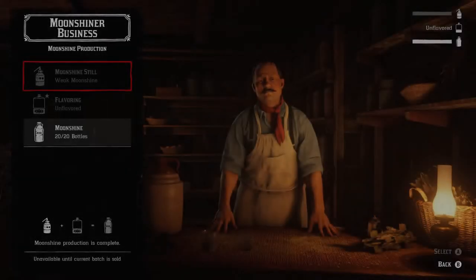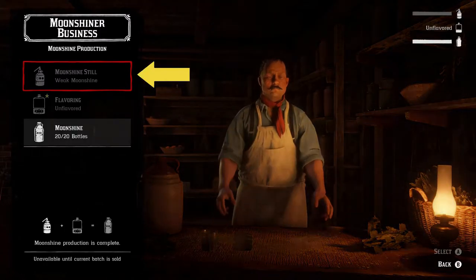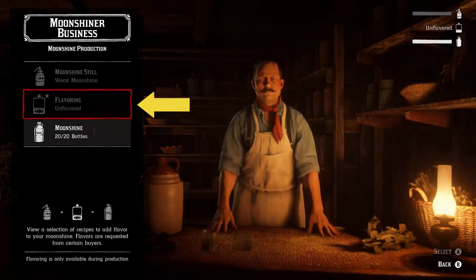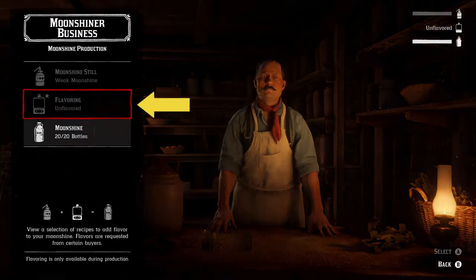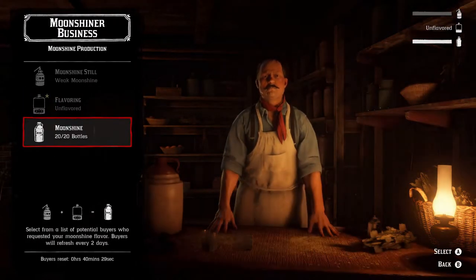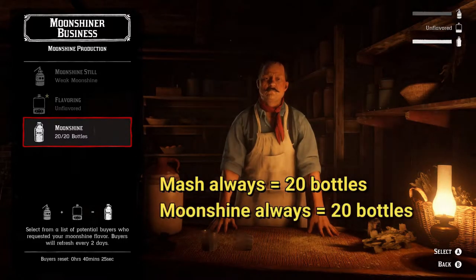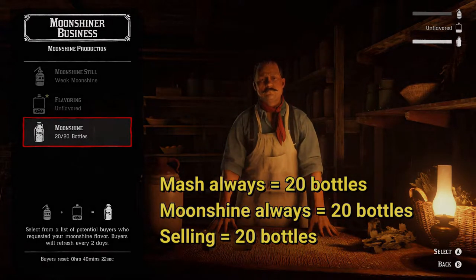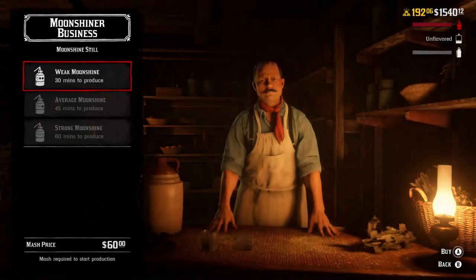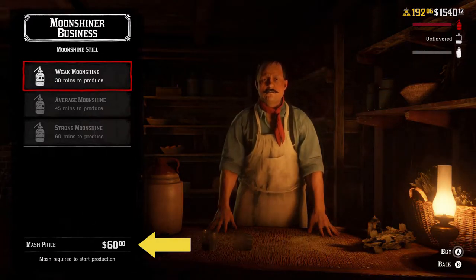Our moonshine business has three divisions. The first bar at the top is our mash — think of this as all the ingredients Marcel needs to produce moonshine. The next bar represents our flavoring division: once Marcel has a batch ready, we can add a flavor to the finished moonshine. The one at the bottom is the moonshine Marcel is currently producing. Marcel can produce moonshine without flavor, but if we want to sell it, we need to add flavor. As a novice moonshiner, the price of mash is high — it starts at $60 — and at that price you're not going to be making much profit.